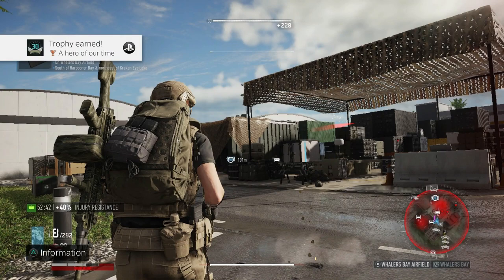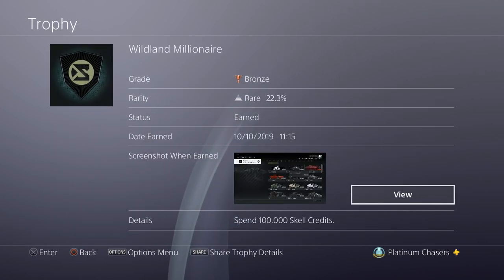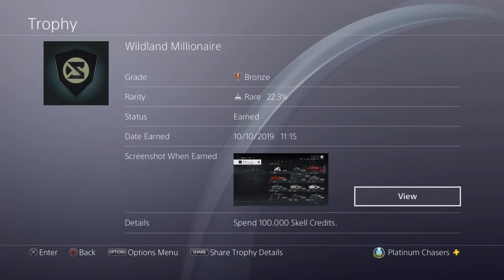Reach level 30. You get XP from doing pretty much everything — killing people, picking up plants, everything. You're going to get to level 30 without a problem. Spend 100,000 scale credits — which is for some reason called Wildland Millionaire. You get a lot of scale credits from opening crates and from enemies when they die. I've got 134,000 about halfway through the game. Just buy the most expensive thing in the shop — weapons, vehicles, whatever — just spend 100,000.